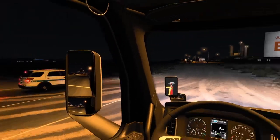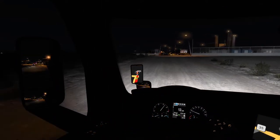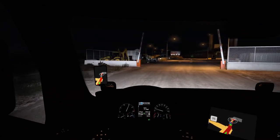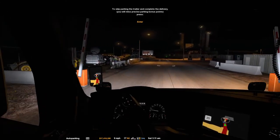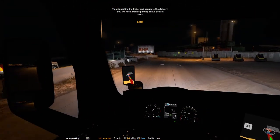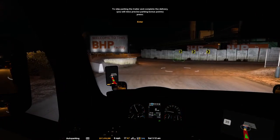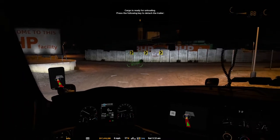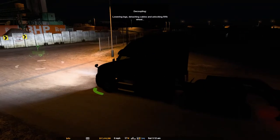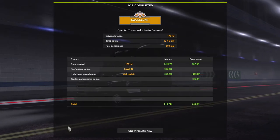Looks like we're here. Trooper, I appreciate the escort — thank you for the help. Parking this is pretty simple, just got to park it in the spot. No need to reverse and do any of that, because this is technically an articulated trailer, so reversing might be a problem. Just drop it off right here. Easy peasy. All right, let's drop off the cargo. And we get an excellent rating — pretty easy. $19,000.